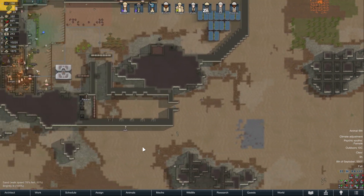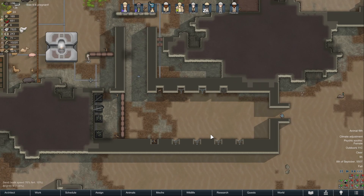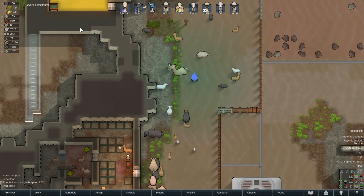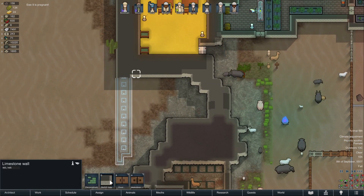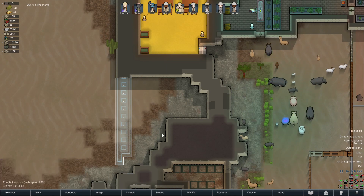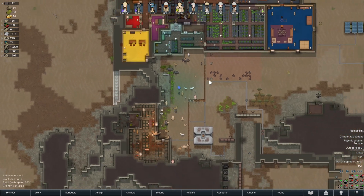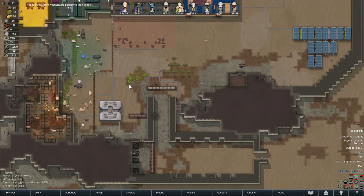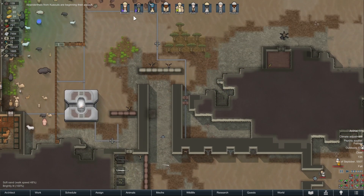I've been sending all of my people and mechs inside the base. Ash was the last one. The plan is to build up this wall, tear down this section, remove one piece of the wall here, build a new wall, then remove all of this and have a bigger outdoor area for them. I was hoping I could add some dirt but that's not a thing.